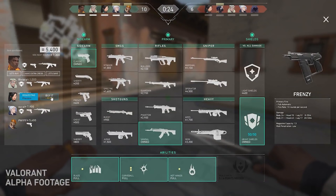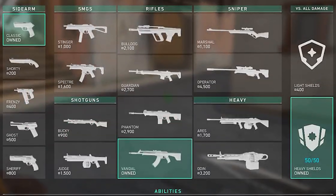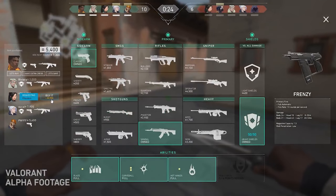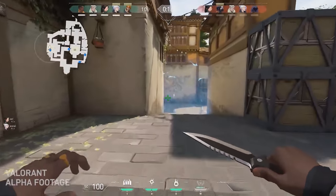The most important detail is that weapons and armor work with a different economy to champion abilities. Weapons and armor make use of a money currency. On the left hand side of the buy menu, you can see how much money you have, how much your teammates have, and the equipment they've elected to buy. There are basic prompts: let's buy, I have extra credits, and let's save. Players can also request funds, and the Phoenix player can donate spare cash and buy the Sage player a rifle — a very streamlined approach to team economy management, without physically throwing a gun like in Counter-Strike.